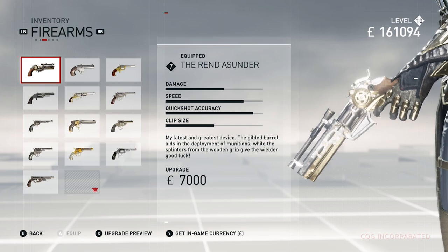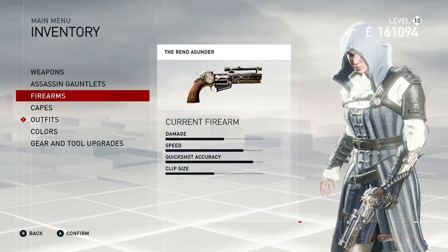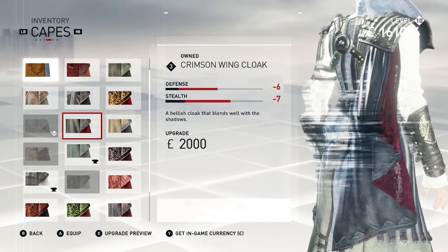Not only do you get outfits but you get weapons as well. This weapon I'm showing you right now is actually part of the Steampunk Pack. It's not really the greatest weapon, but it has great quick-shot accuracy, great speed, and pretty decent damage.